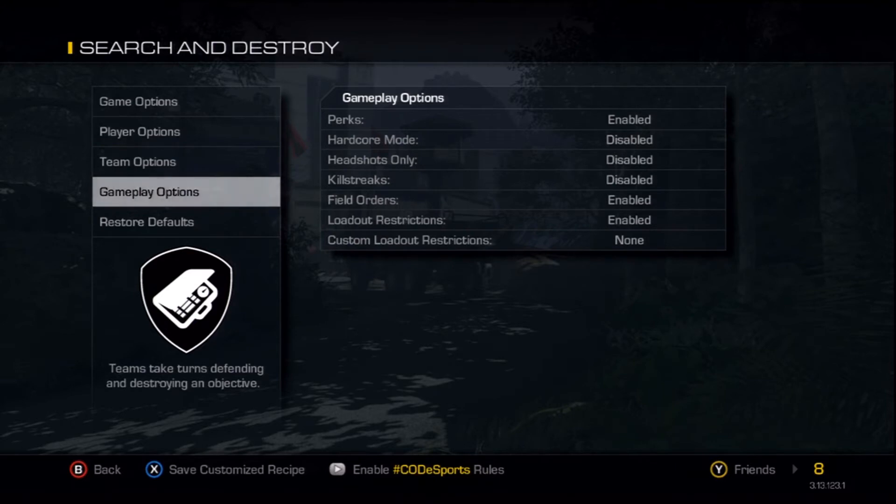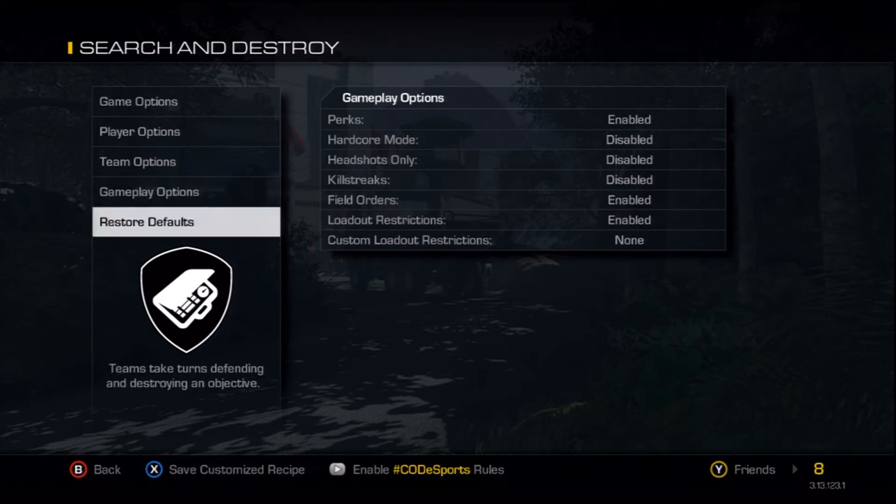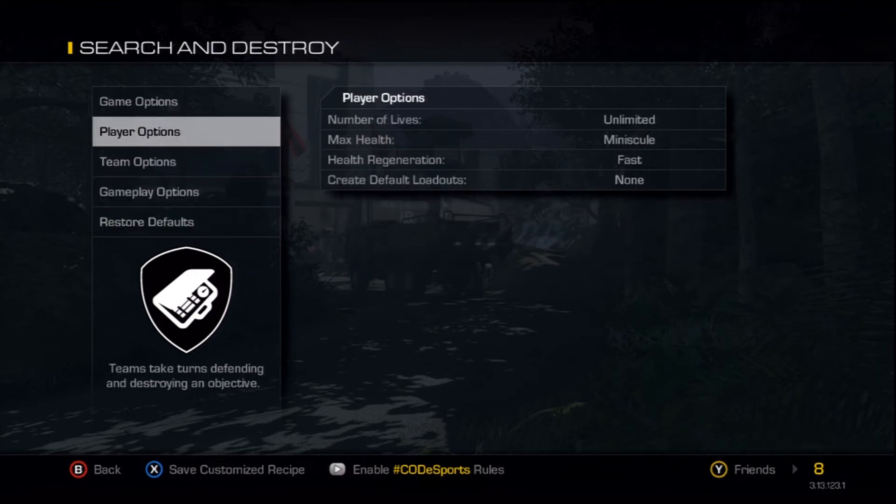Change friendly fire to enabled. I disable killstreaks because you're killing your own teammates so you don't really get any anyway. If you want, you can set loadout restrictions to only snipers for all bots, so if you run out of ammo you can just kill a bot and pick up their sniper — you don't have to kill yourself or switch teams to respawn with a new gun. Though if you're going for real gun trick shots, you wouldn't be able to do this.